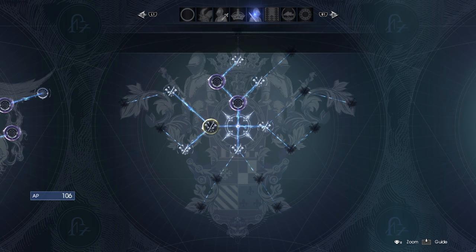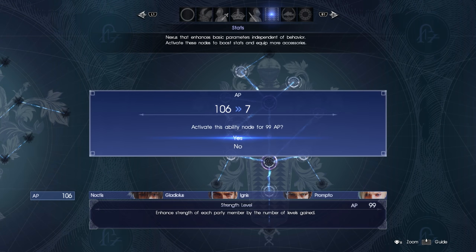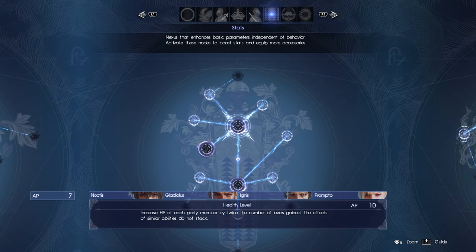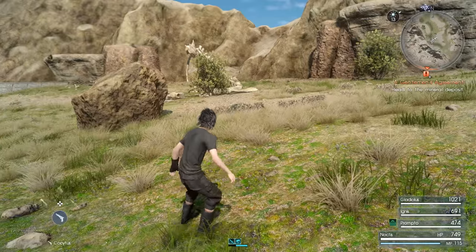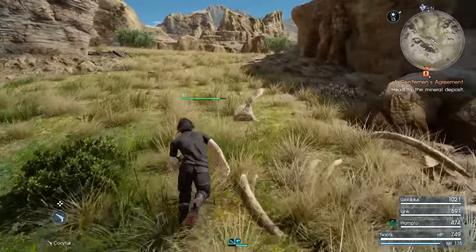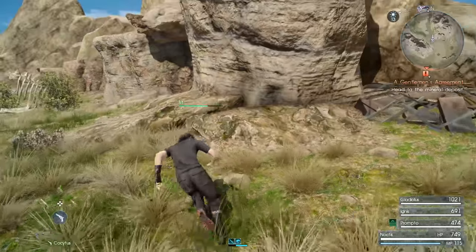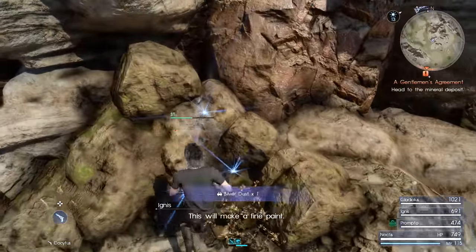We did all that — let's get our new ability: Strength Level. This will really help out a lot once we get more levels. I could get up to like level 60 and that's a passive Emerald Bracelet on everyone. It does help with getting the AP kills, at least for Noctis. We got another Mineral Deposit — this will make a fine paint.